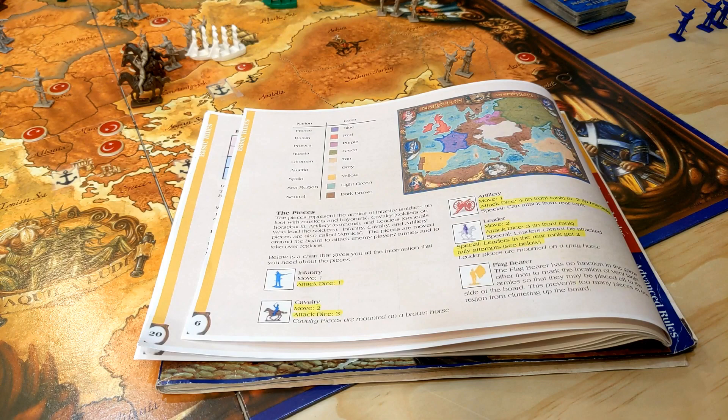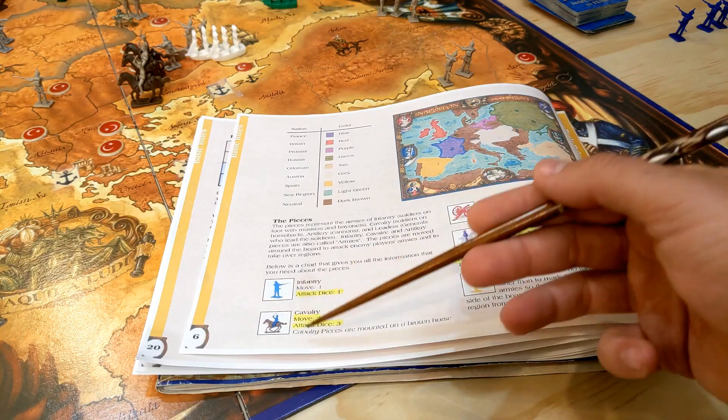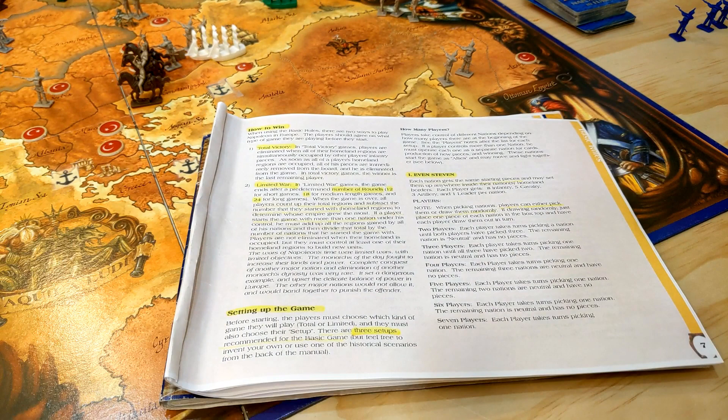There's also a flag bearer marker, which is simply a task force marker with no combat value. On the strategic map everything moves one space, unless you're cavalry or a leader, in which case you move two spaces.